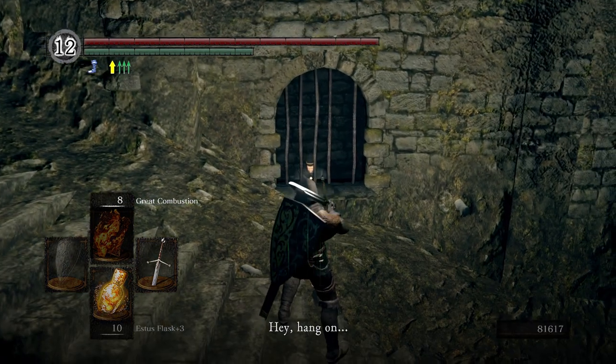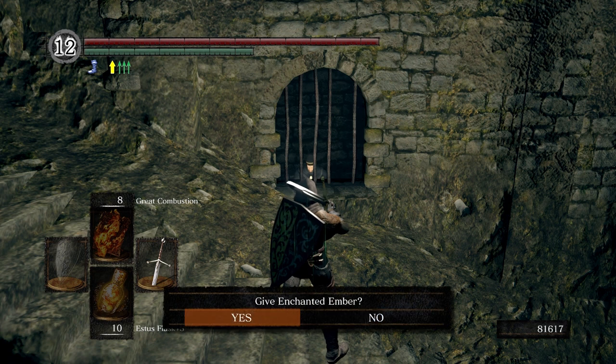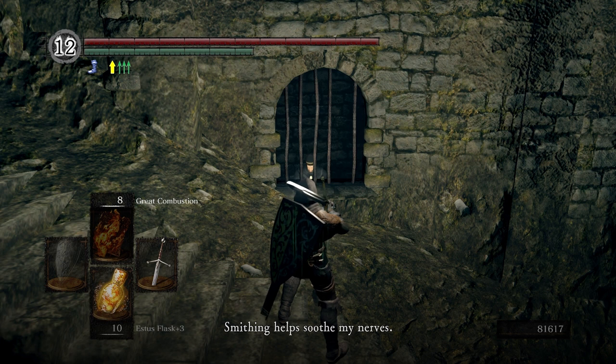Hey, hang on. Is that... a sorcery ember? I've never seen one like that. Not even back in Vinheim. What a brilliant flame. Please, friend, let me have that. I am begging you. I am a craftsman of Vinheim. I'd go hollow before I pass him a flame like that. Oh, really? You are wonderful. I will forge a Rickert masterpiece just for you. A weapon to make a legend out of me. Come back soon. Smithing helps soothe my nerves. Don't let me wither away out of idleness.